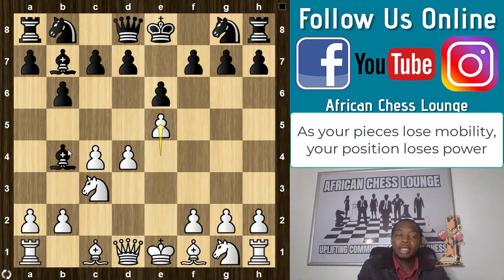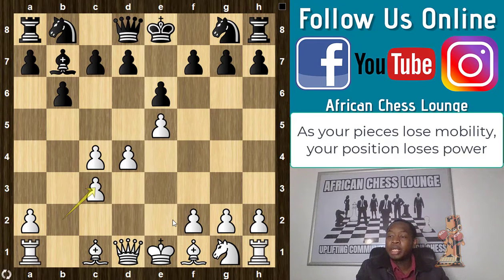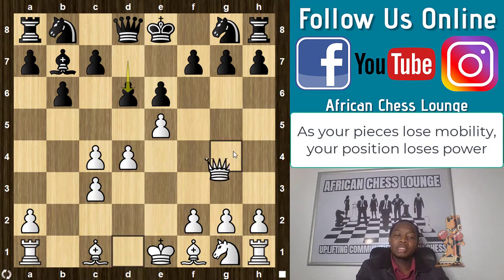In the game, white obviously understood that the bishop would be hanging, so he took on c3. After b takes c3, he went to d6 because there's no piece that needs to be protected with knight c6. If you check now, he could even play knight d7 and it will be fine. So after d6, queen g4.